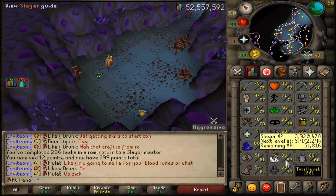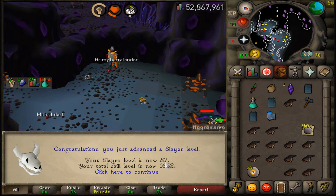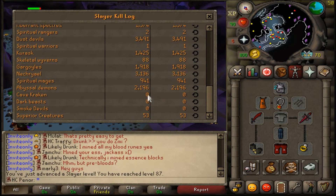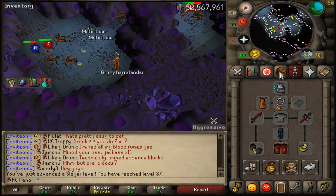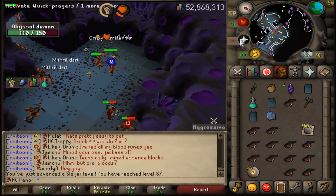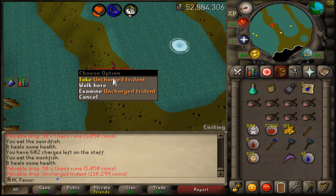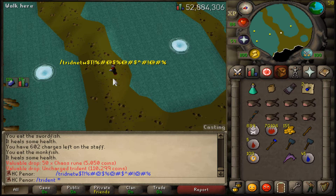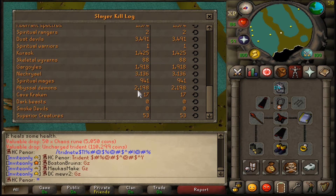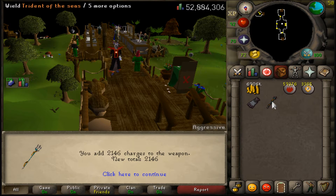Here we are with 87 slayer — I didn't expect to get 87 slayer before a whip. I'm now 2,196 kills dry, with two kills left on this task. After that I guess I'll be camping some krakens. Oh my god — wrong chat — oh my god! That was like 17 kill count and I got a trident from the kraken! Looking up at abyssal demons now makes me sad though. Let me get some runes from the bank and charge this up — 2,146 charges, and a very nice animation.